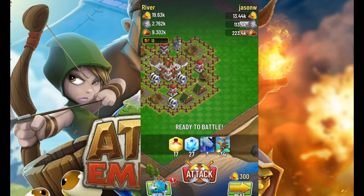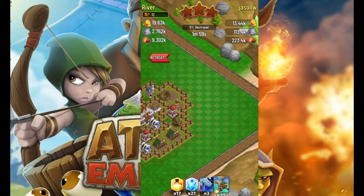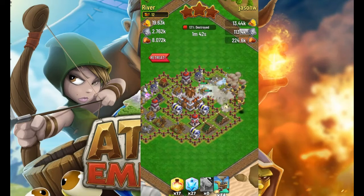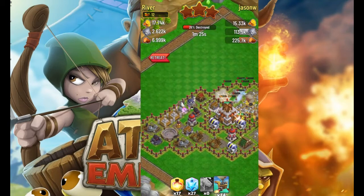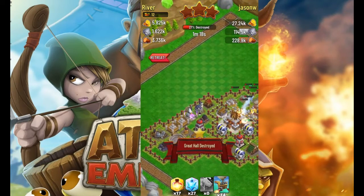Over here, again we just want to focus on the anti-airs and clear those out — there are 2. We drop some Cannoneers right there and then drop the Dragons. It's much nicer now — they're not getting one-shotted by the turrets anymore. That's definitely a nice thing. A higher level turret will still be able to one-shot them, but as long as they can survive and act as a distraction to the Dragon, that is the key purpose of these units.